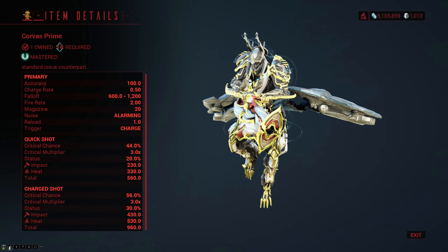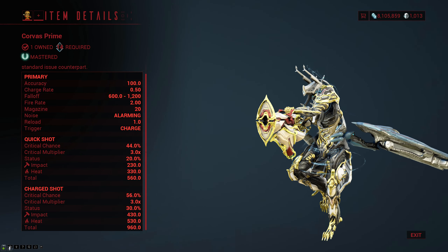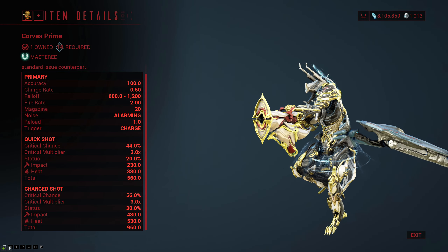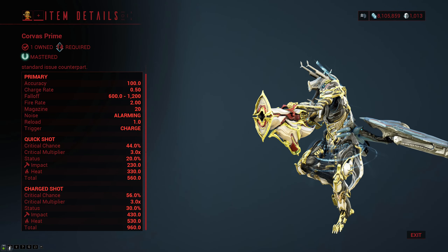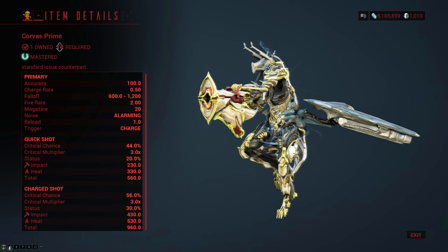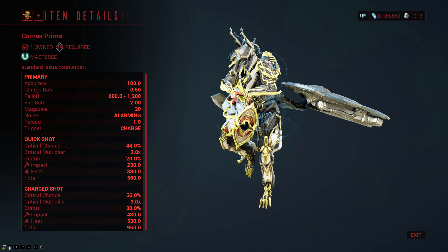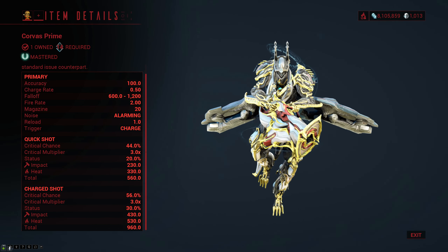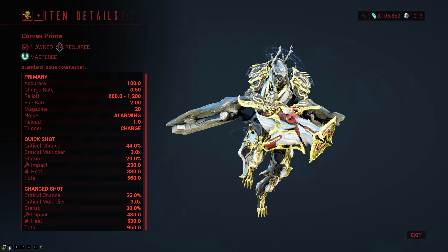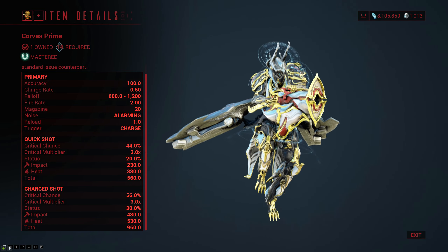The Corvus Prime requires mastery rank 14, which is quite high. It does 560 damage with an uncharged shot and 960 damage with a fully charged shot, with the majority of that damage being heat and the secondary damage type being impact. The crit chance bounces between 44 and 56 percent based on whether you charge the shot or not, the crit multiplier stays the same at 300 percent, and the status chance bounces between 20 and 30 percent depending on how much you charge the shot. The weapon also has a 20 round mag with a 1 second reload.